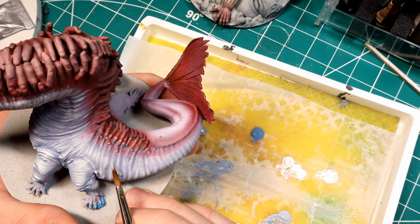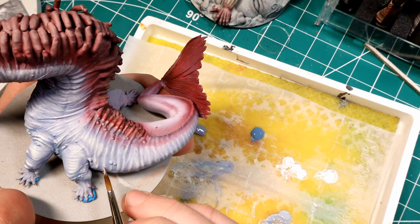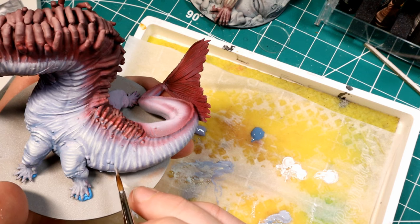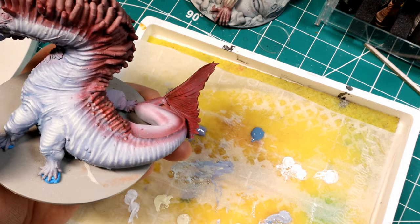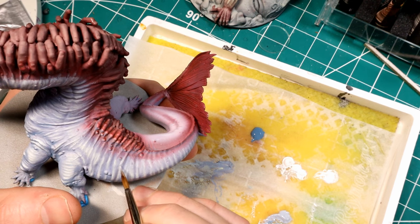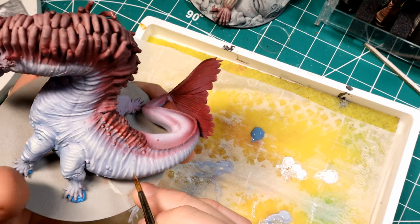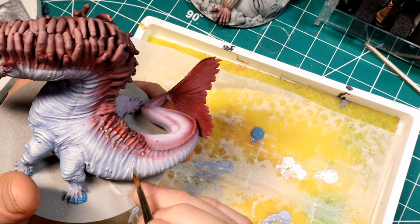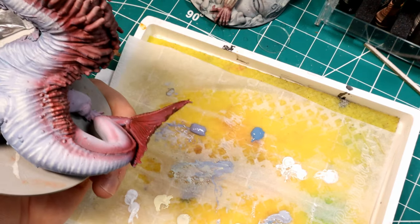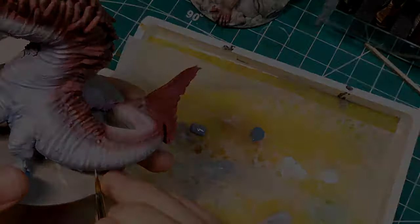As I'm getting closer to pure white I'm thinning the paint down quite a bit. I wanted to add a little more detail especially on the legs, because again there wasn't much detail on some of the hind legs, so I made some little striations with the highlight to make it look like there are folds on the back leg. Then I'm just doing little stippling motions, hitting only the top areas of those ridges.